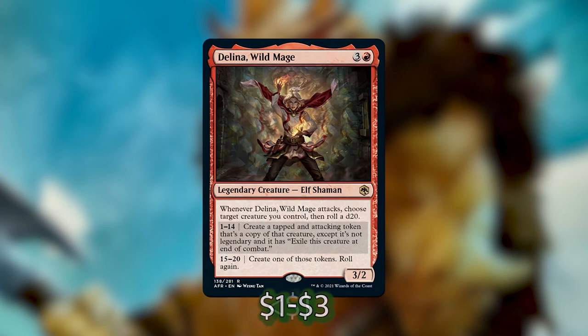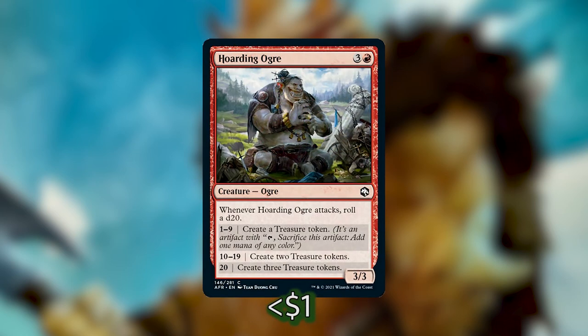Another creature I've added from the new set is Hoarding Ogre. For three and a red you get a 3/3 ogre that whenever it attacks, you roll a d20. If you get a 1 through 9 you create one treasure token. This is a fantastic four-drop that's going to help us ramp into some of those bigger dragons at the top end of our curve.